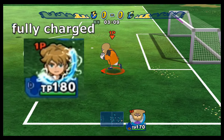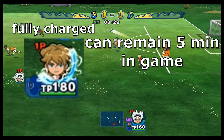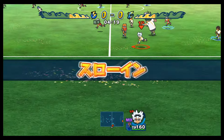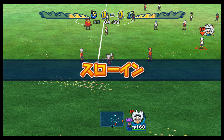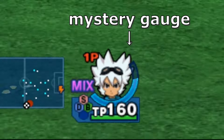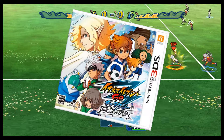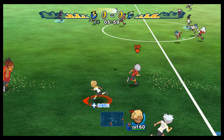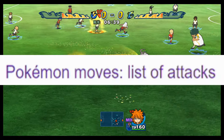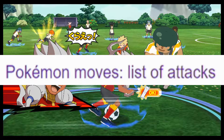After your gauge is fully charged, it will remain at that status for 5 minutes in game time, which is about 30 seconds in real life. A lot of people actually didn't know this. In Strikers, your characters won't be able to use moves unless they have the mystery gauge fully charged, which is quite different from any of the other Inazuma Eleven games. Please allow me to call those Hisatsu moves in this video, since in Pokemon they're called moves — so why not in Inazuma Eleven? They work the same.